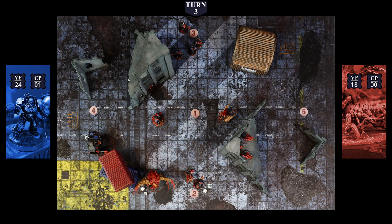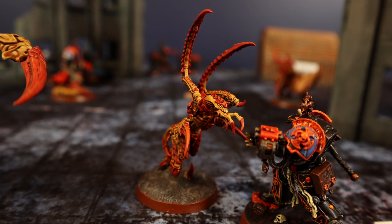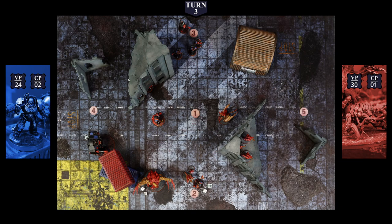At the start of Round 4 Tyranid turn, 2 more missions are drawn: Cleanse and Overwhelming Force. The last Leaper takes its Battleshock test — needing 8+ on 2 dice, not in synapse range. Rolls an 8 — just passes! At the end of the command phase, 12 victory points are gained, reaching 30 total.